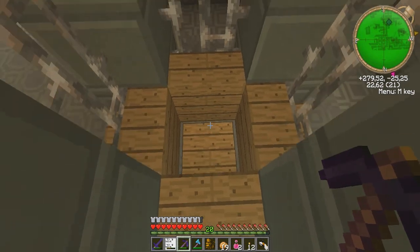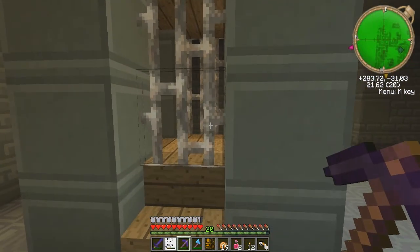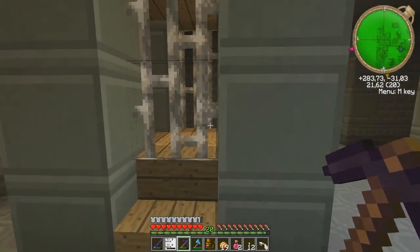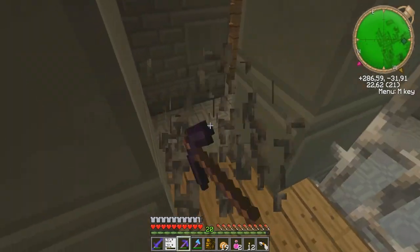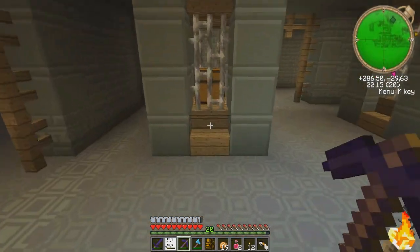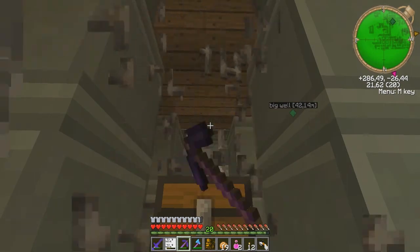There's a pressure plate so there's probably more traps. I could get some dynamite if I dig into it. What's this one have? More iron, wood, and such - and milk? What the f*** - that's random.